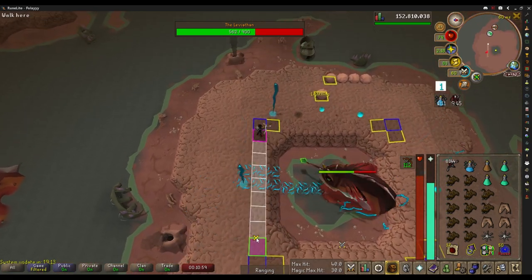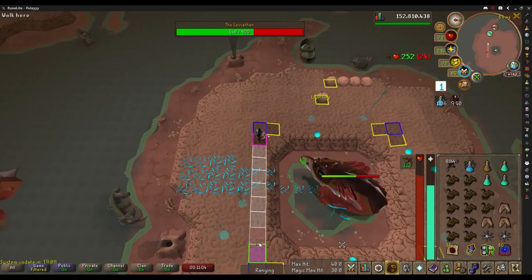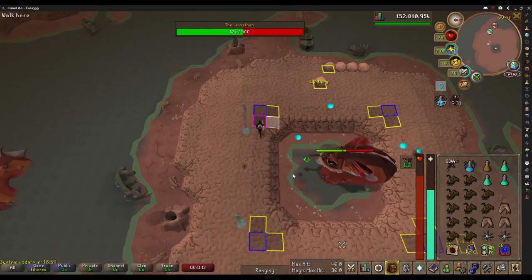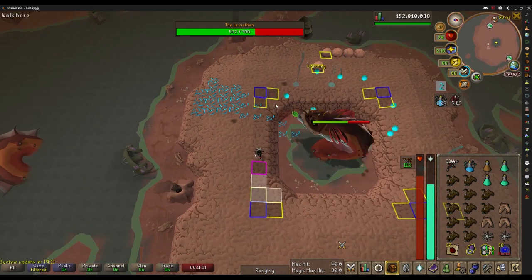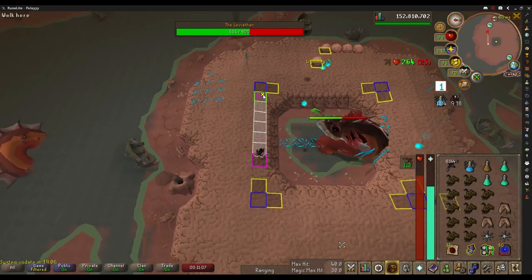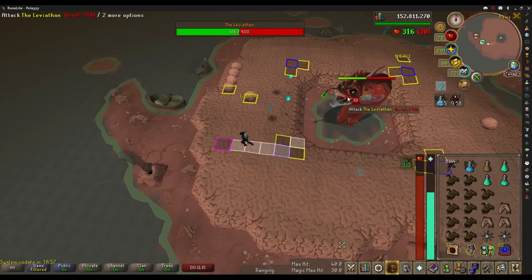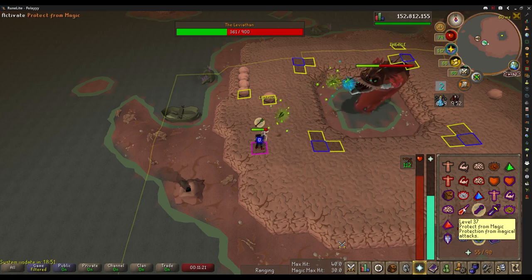If during this phase you need to drink a ranging pot, a prayer dose, or eat some food, that's fine — you can do that while skipping. Just make sure that after you get to your destination tile, you click Leviathan so you stay in sync. You can either click Leviathan or wait a tick — I usually just click Leviathan because it's much easier. After the lightning phase is done, make sure to head to the edge of the map so that when he starts dropping boulders again, they will be placed on the edge.